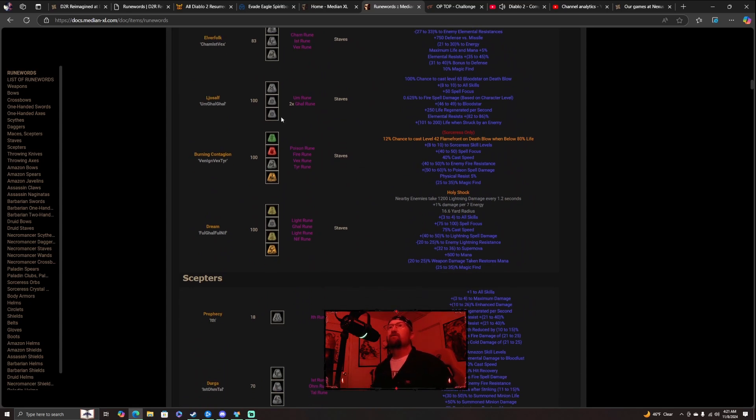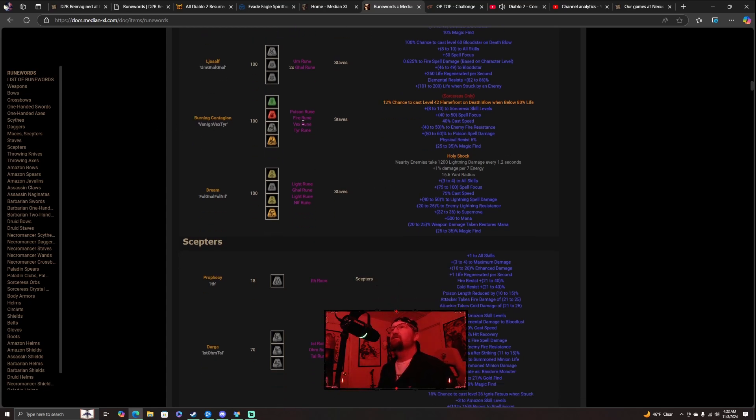So Ljoself needs an Um rune and two Ghal runes — good luck finding those. For this you get 100% chance to cast level 60 Blood Star on death blow, 8-10 to all skills, plus 50 to spell focus, 0.625 to fire spell damage based on character level, 46-49 to Blood Star, 250 life regenerated per second, elemental resist 82-86%, and 101-200 life when struck by an enemy.